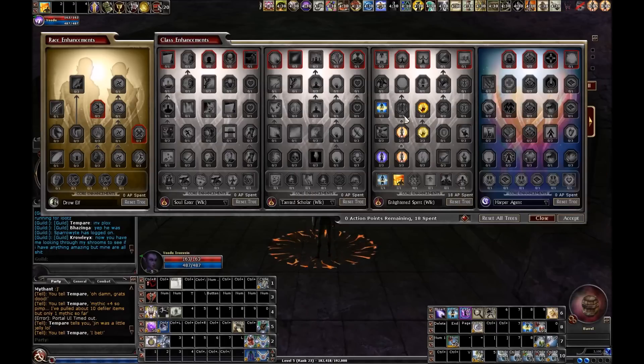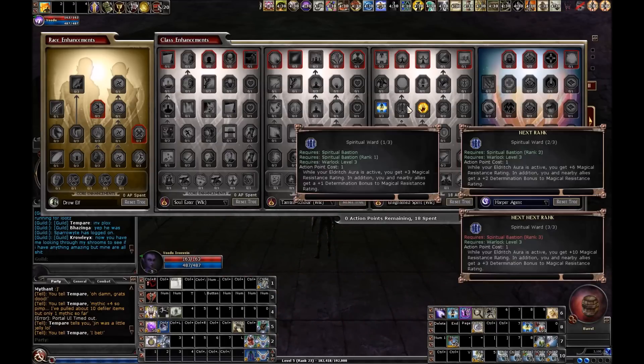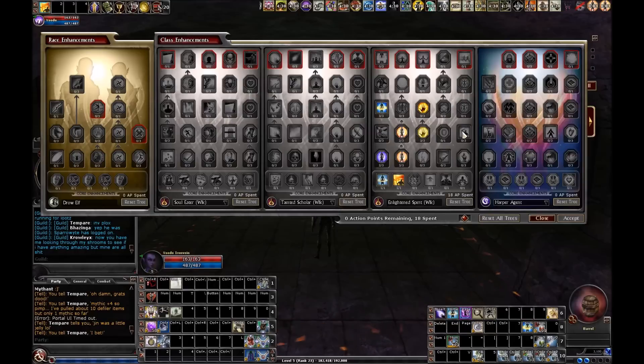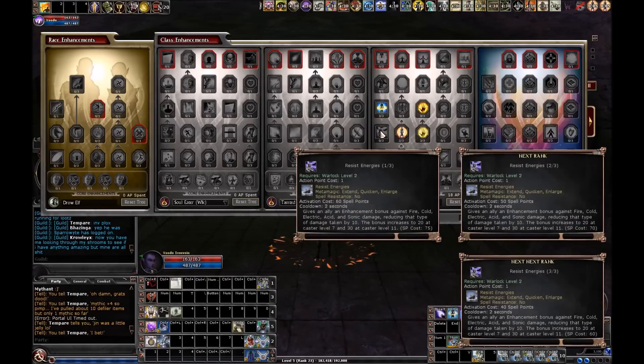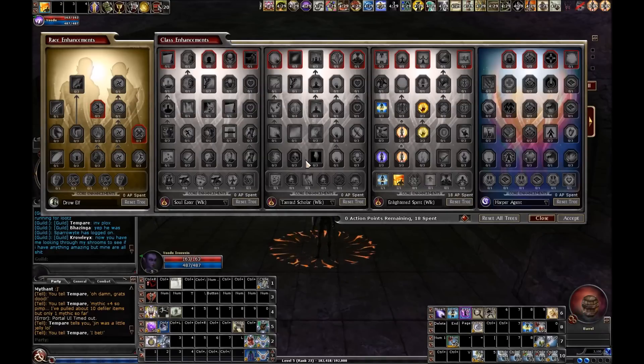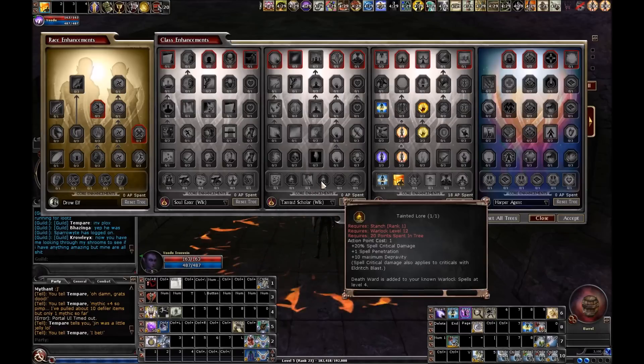My plan is to get most of the stuff in the enlightened spirit tree. I'm not going to go for any of the things that boost hirelings and charms, and I won't bother with the action boost or resist energies. But I'm going to be spending quite a few points in Tainted Scholar — about 21 to 23 points, maybe even up to 25 or 27. My biggest motivation is to pick up tier 4 at 8, which gives me Death Ward as a spell in my spell book, which is totally awesome.